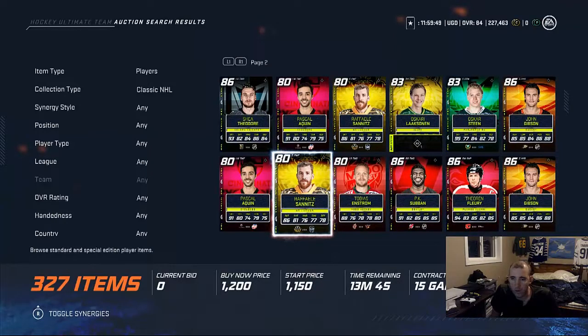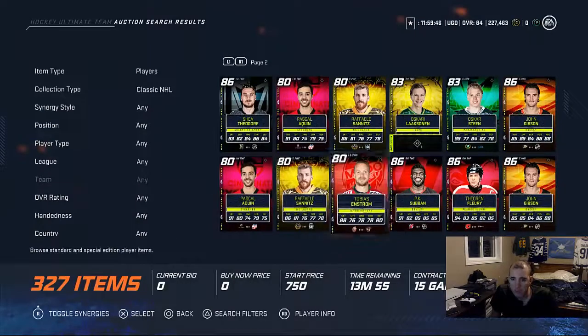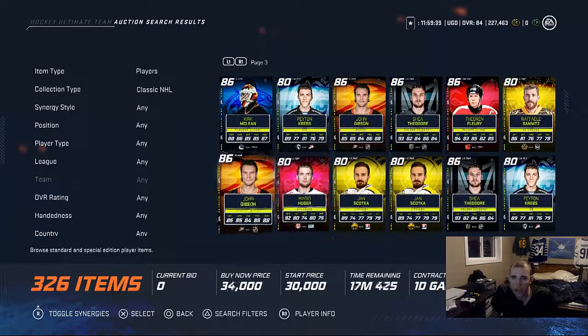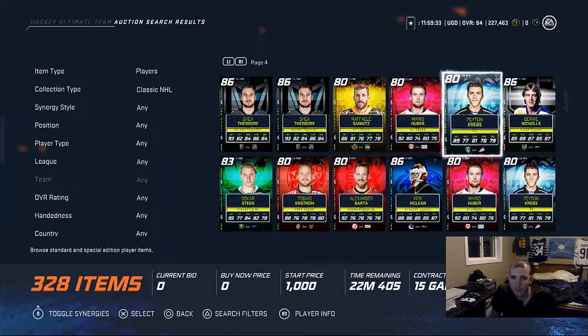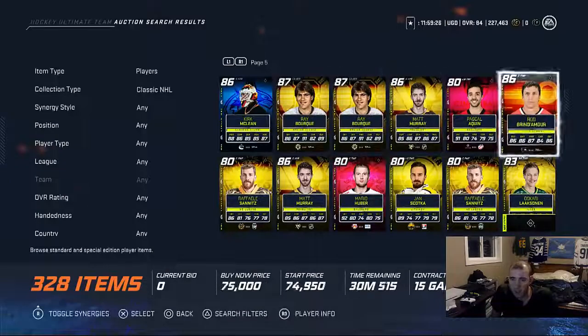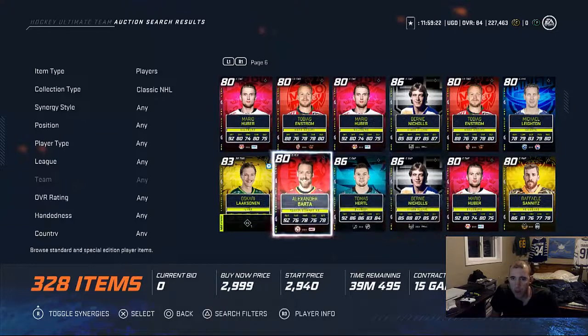This is an 80 overall with 90 speed - a different defenseman who's actually really good, like an 83. Bork is also one of the nice cards - he's low overall but has a pretty good shot.